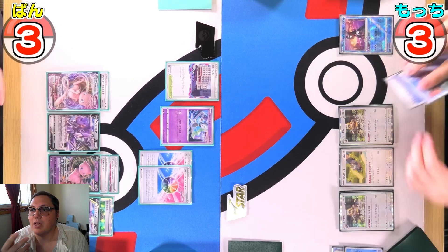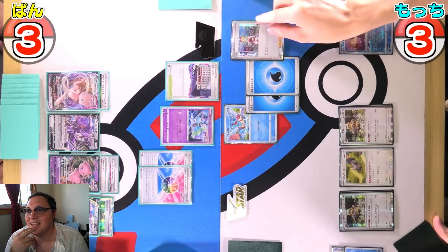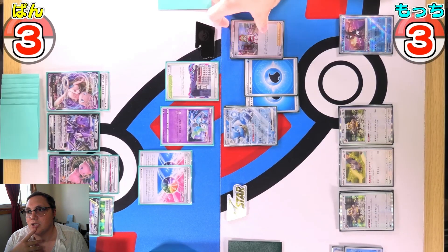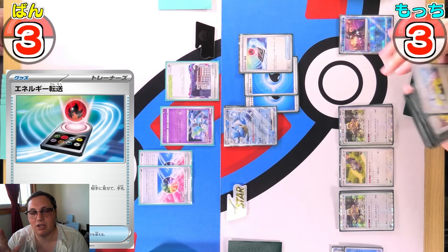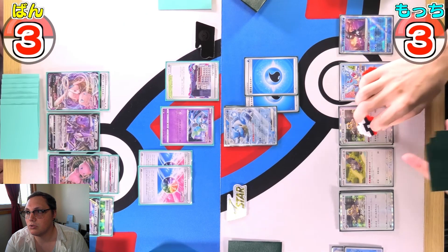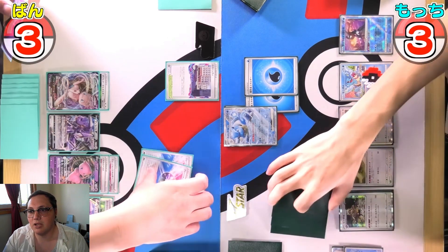That Blastoise went to the Lost Zone with the Squirtle — promoting up a Squirtle with an energy. Attaching, then Irida for a Rare Candy and a Blastoise — boom, Rare Candy straight onto Blastoise EX, which is great. Searching for an energy with Energy Search, dropping down another Squirtle, using Industrious Incisors, then discarding an energy to knock out that Meloetta.